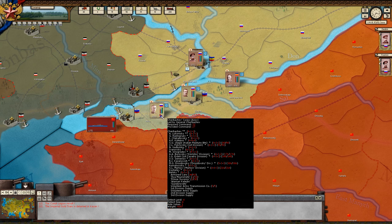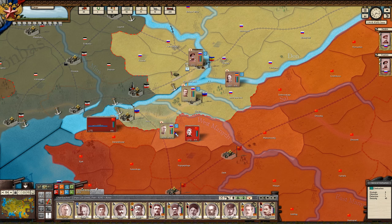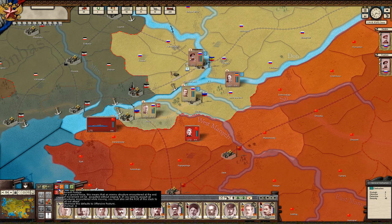We have cohesion and supply. Now let's go over the different modes. We have assault posture, offensive posture, defensive posture, and passive posture. All-out attack, sustained attack, conservative attack, feigned probe attack. So we have our two offensives, our defensive, and then our passive.